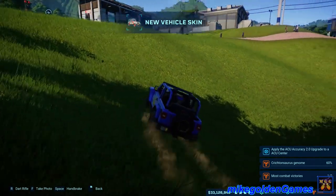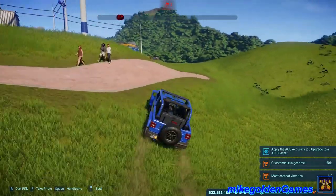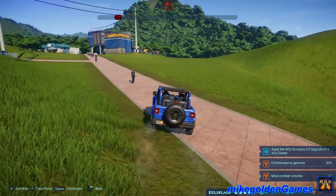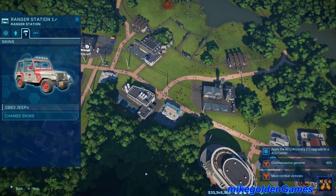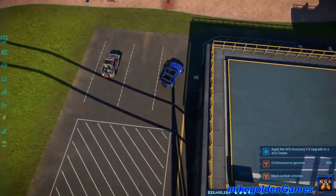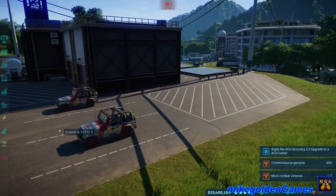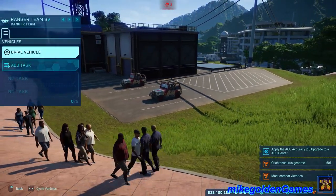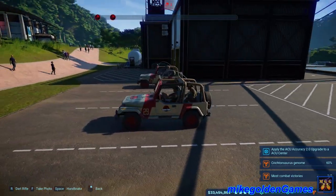Hold on to your butts — that's the achievement. Let's go check out the classic 1993 Jeep Wrangler YJ. There it is — 1993 Jeep Wrangler YJ. Let's get in here. And there she is. That looks so sexy. Let's click on it — drive the vehicle. Here she is, the classic Jeep.